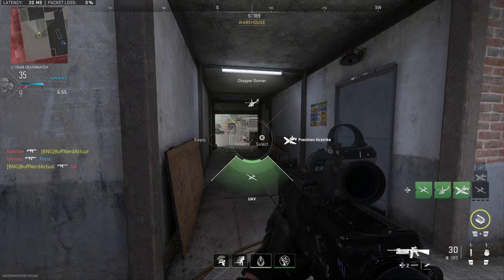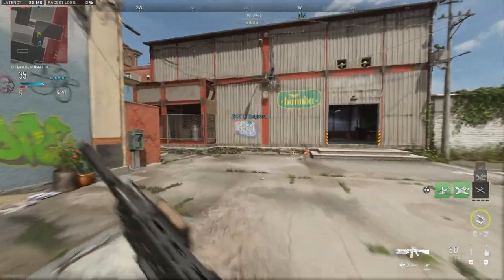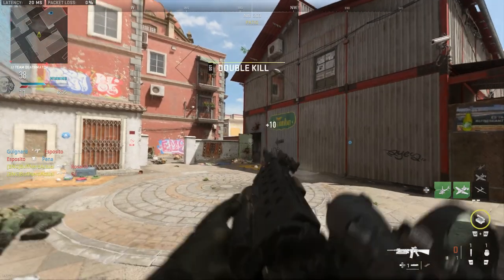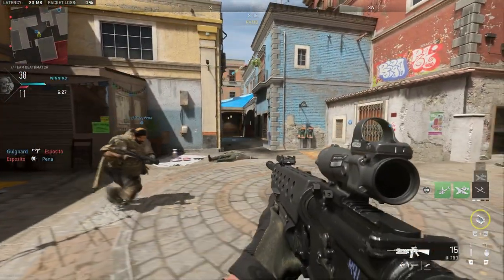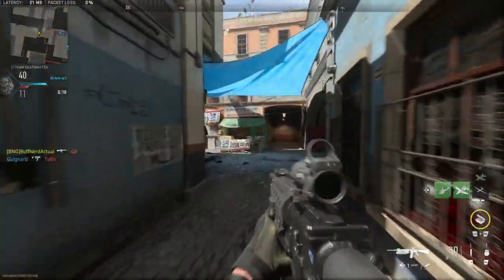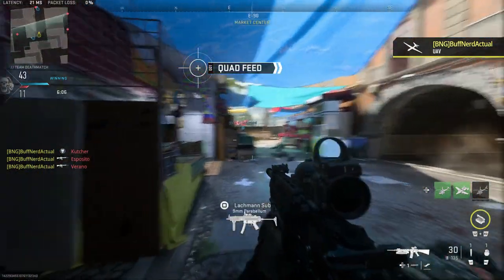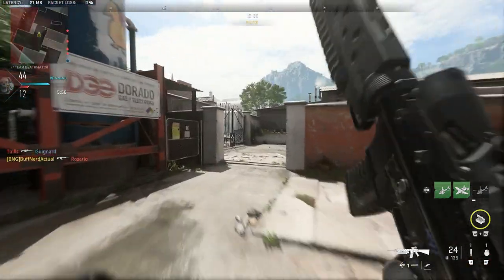The M16 has supposedly been replaced by the MCX Spear, though we'll see what that rollout actually looks like. In-game, unfortunately with the A4 and even the A3 versions, we can't mount an optic on the carrying handle — which would matter if we were running an A1 or A2 version. But since we're doing A3 and A4 with flat-top receivers, it doesn't really impact these builds. Let me know which you prefer down below — the A3 or the A4. I personally like the A3 for full-auto, but the A4 is a lot of fun in burst and semi, especially in DMZ where you can conserve ammo. Adding compensators or muzzle brakes can tighten that burst spread significantly.